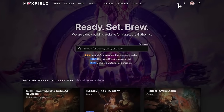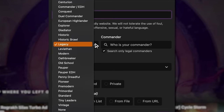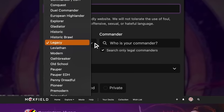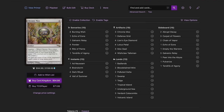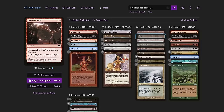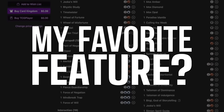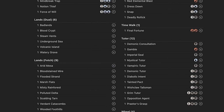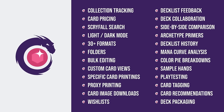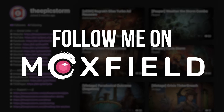Moxfield.com is the easiest way to build a Magic deck online. They support over 30 formats including Legacy and many other eternal formats. There are so many options to view decks from text view to individual cards, mana value, and card price. There's also light mode and dark mode. My personal favorite feature is card tags — this way you can sort cards by function. Moxfield supports collection tracking, Scryfall search, deckless feedback, and so much more. Follow me on Moxfield.com to stay updated on all of my decks.